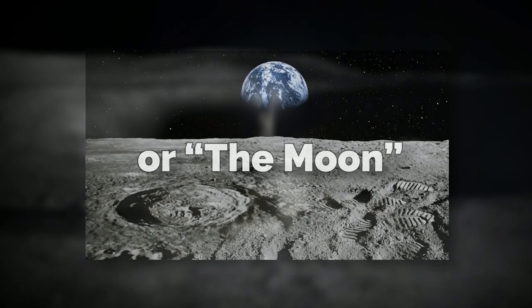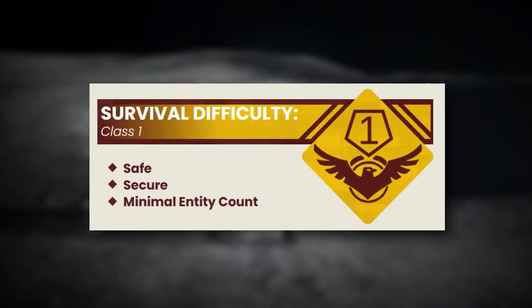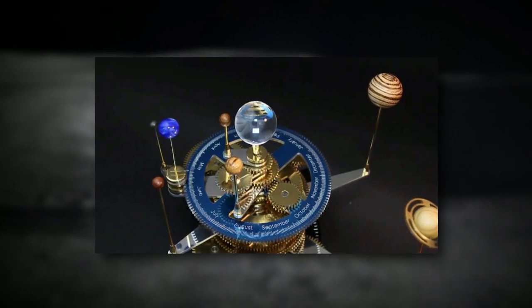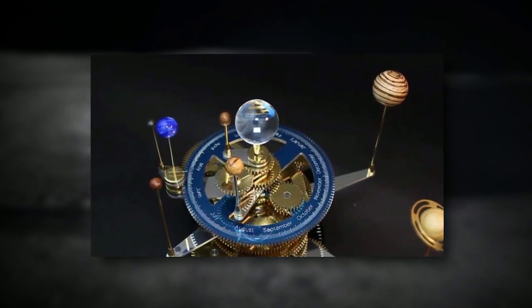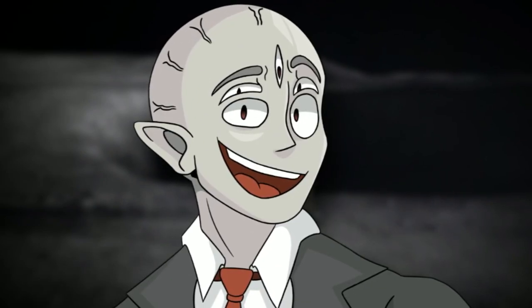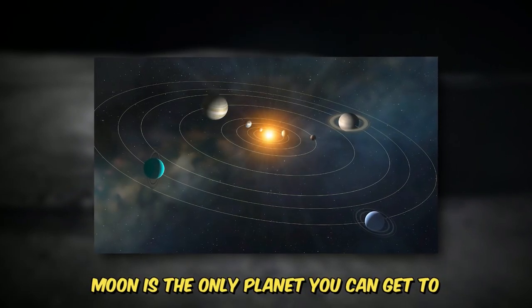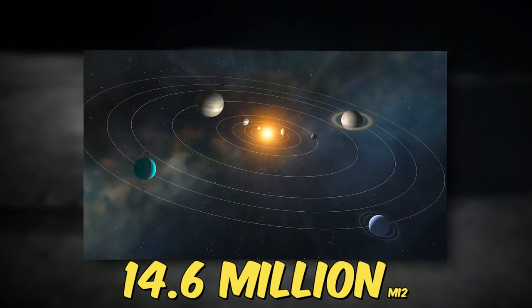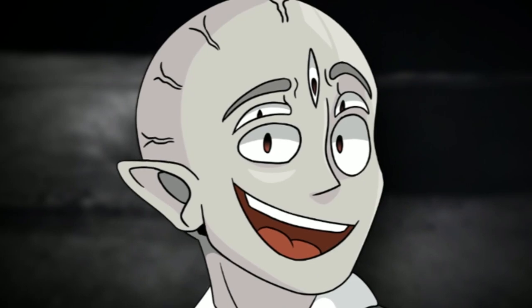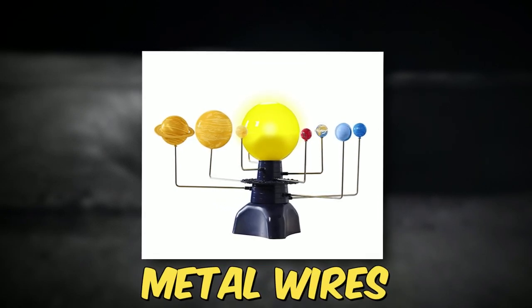Backrooms Level 24, or The Moon, or even as it's sometimes called The Study, is a Class 1 difficulty and is safe and secure with a small entity count, even though there's only one entity here. The level itself looks like a plastic model of the moon attached to other planets in the galaxy or solar system. At the very center of these plastic planet models is an LED sun. The weird thing is that the level is accurate to the size of the moon, sun, and planets from real life, but it's plastic. The moon is the only planet you can get to, and it's around 14.6 million square miles in size. None of the planets have any gravitational pull to each other, so it's not exactly like reality, but it's the same size to the person on the moon. Each of these planets is connected to each other and then to the sun with metal wires that slowly spin them around each other.